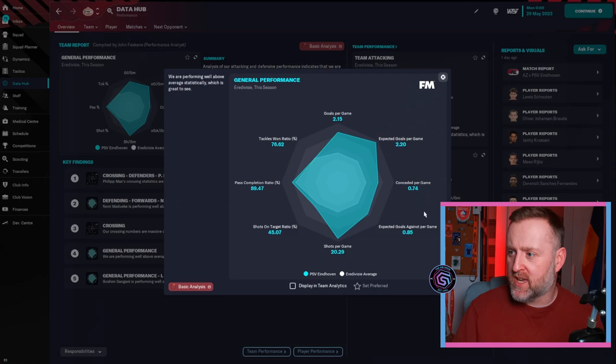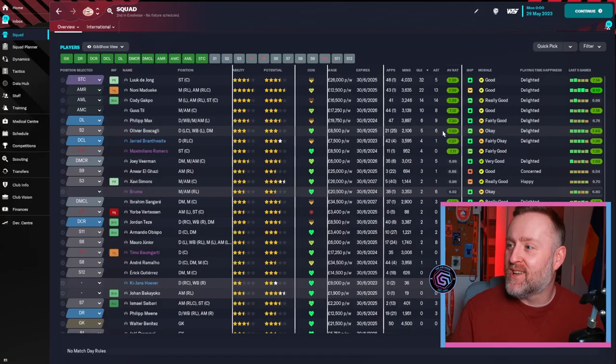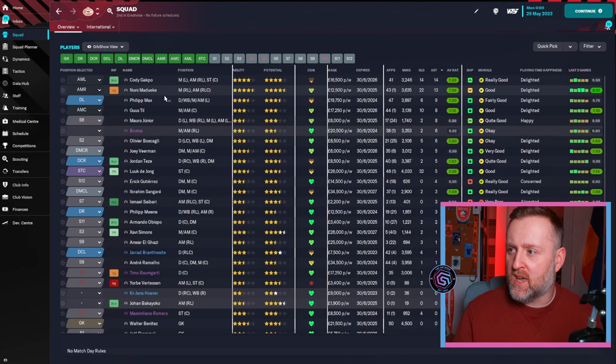Luuk de Jong with 32 goals, Cody Gakpo 14 assists. 73 goals, 25 conceded — 25 is really good. Data shows 2.15 goals per game, 20 shots per game — they should have scored more than Man United. 32 for de Jong, 22 for Noni Madueke — that inverted winger on attack is really working well in this tactic. Cody Gakpo 14 and 14 — amazing. Guus Til at the shadow striker shows the difference in quality compared to Bruno Fernandez, but still strong results. 14 assists for Gakpo, 13 for Madueke, Philip Max 9, Mario Jr 8, Skagli 6, Vertessen 5 — assists all over the board.